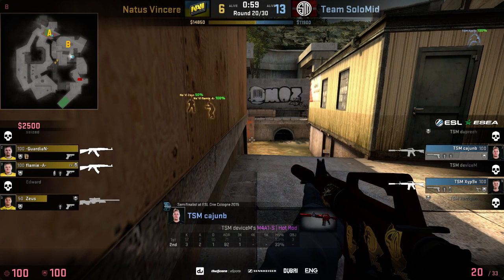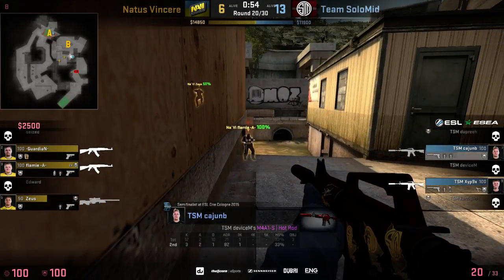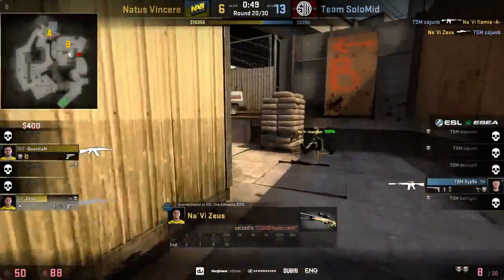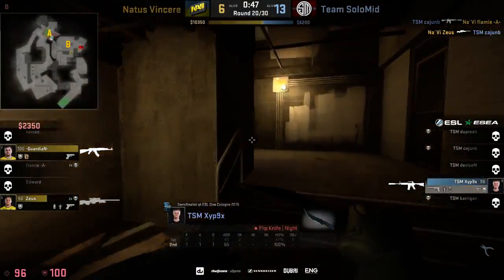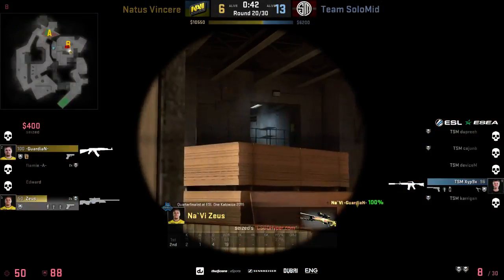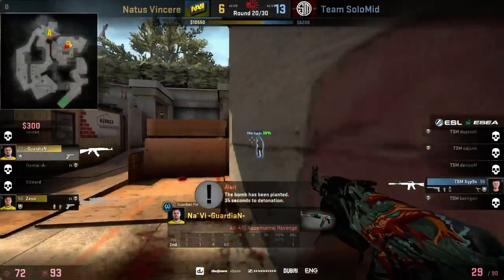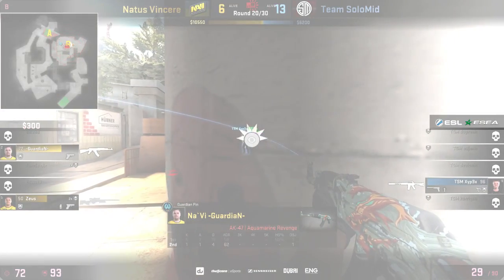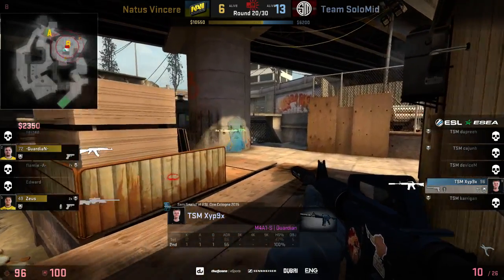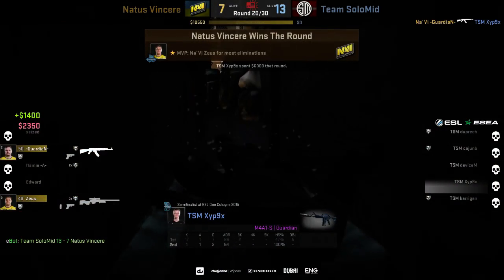Cajun B in a fantastic position in this corner — not one NaVi are going to check. Cajun B does go out and look — Flamey doesn't win the duel but Sus gets the return kill. Sus again looking for the kill. Guardian trying to get the plant. Zipnix is spotted out — this is going to be hard. Guardian is a bit blinded by his teammate but Zipnix tries to find the angle and can't. Guardian plays it so well, running all the way to the left, and picks up Zipnix in the end.